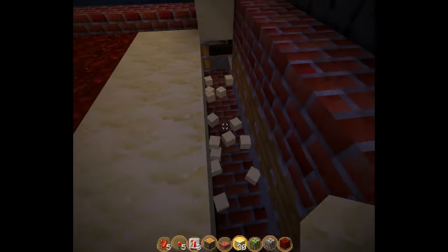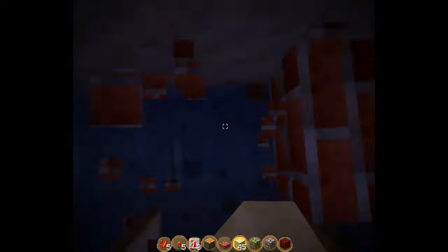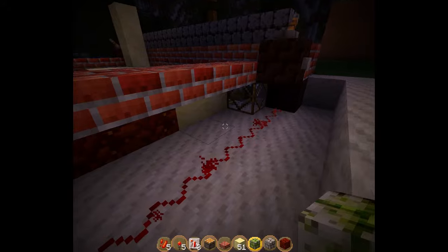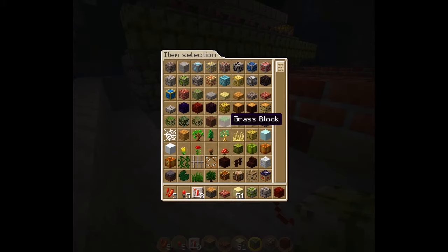Oh right — half blocks. Sand falls into half blocks and it gets into the pits. Goddammit. Alright, that's filled in. Oh right, the glass. Well, might as well make it pretty while I've got time. There's my glass. Let's do this.